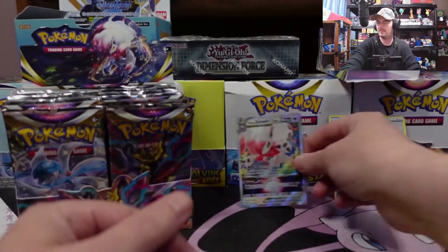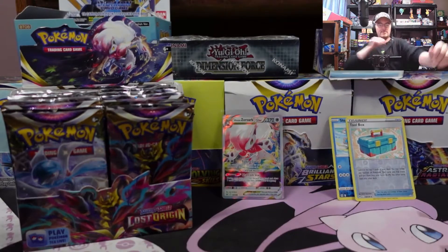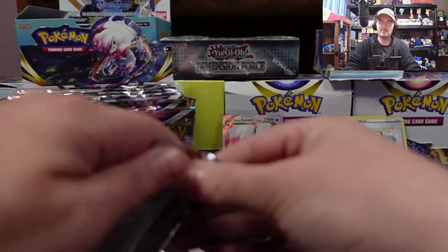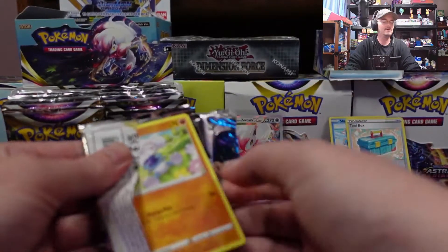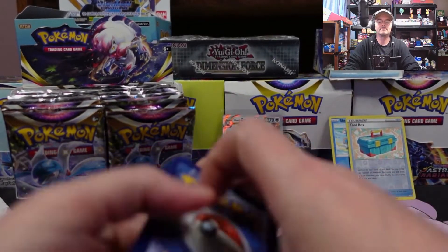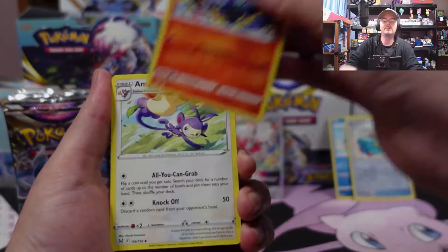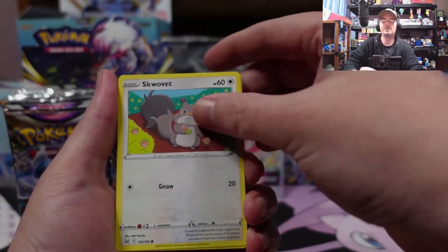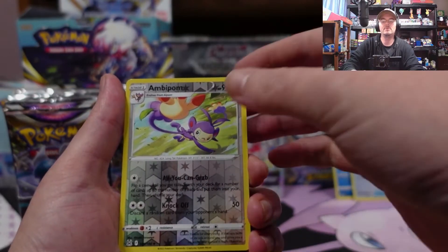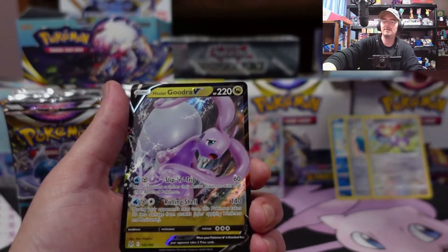Of course I don't have any sleeves — had to grab some more card sleeves. I already know this video is going to go for a bit. The Hisuian Zoroark V-Star is a very nice pull. Got a Fighting Energy, Cascoon, Lampent, Ambipom, Meditite, Squawkabilly, Gligar, another Phantom, Pseudo reverse Ambipom, and the Hisuian Goodra V — nice!